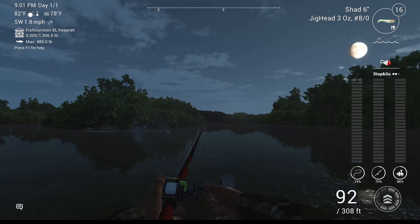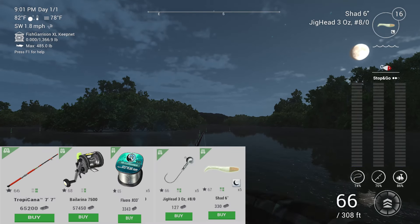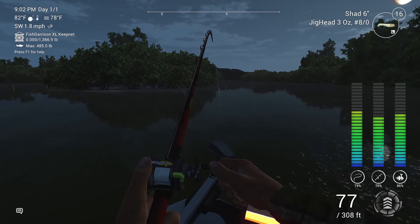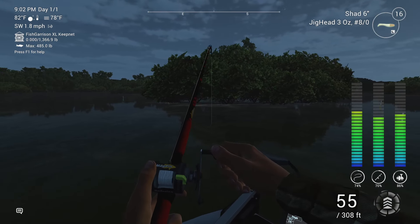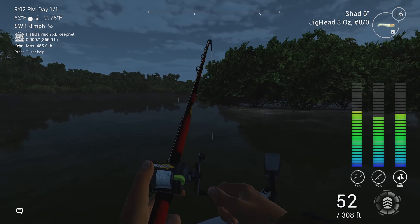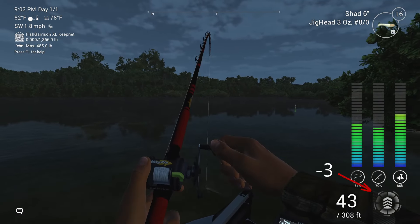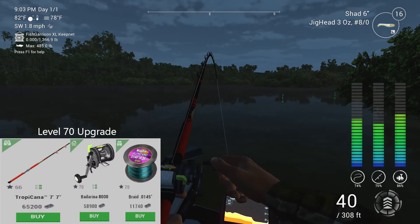We will use a casting rod with a 3-ounce jig head and a 6-inch glowing shaders lure. You want to use stop and go just over the bottom. We don't need a titanium leader — just make sure your reel brake stays on green. This will prevent trophy sharks from biting off your line. With this setup, our reel is set to minus 3. However, when we upgrade our setup at level 70, we can reduce this to minus 2.